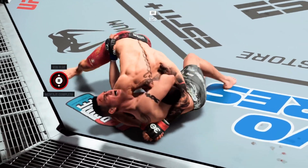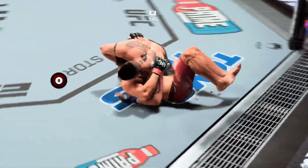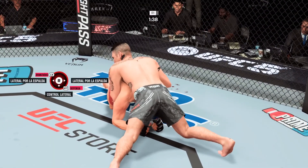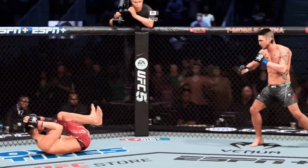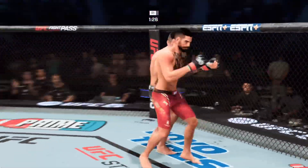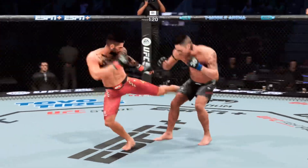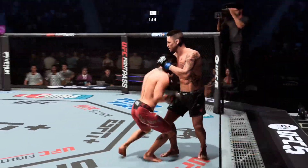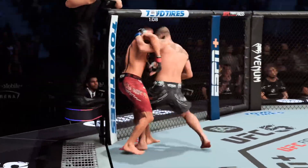He gets side mount, and now maybe the Von Flue choke will be there. These guys are working. He's out! Nice transition. Sanchez gets back up. Toputia's eye is closing up. Another swing and a miss. If your gas tank is this low, you've got to find times to preserve energy. You've got to get out of the space, find places to rest and recover — get against the fence, find ways to just recover.